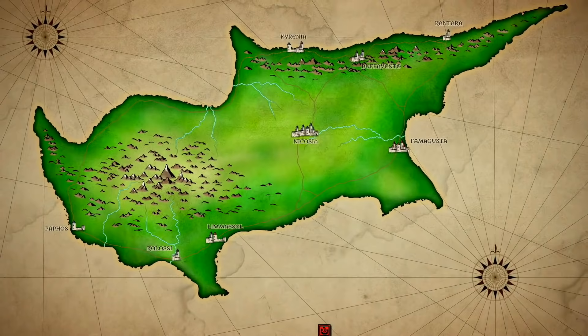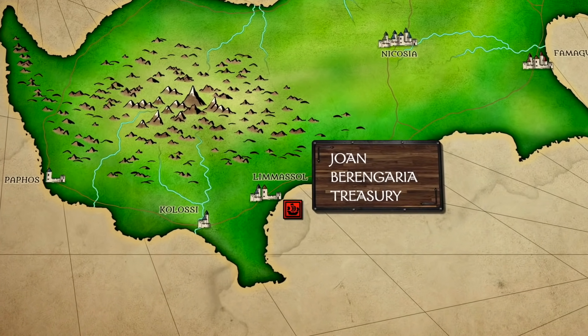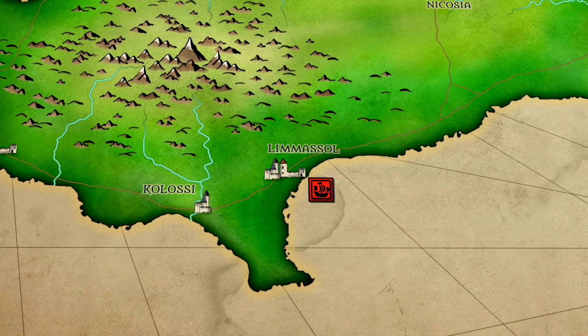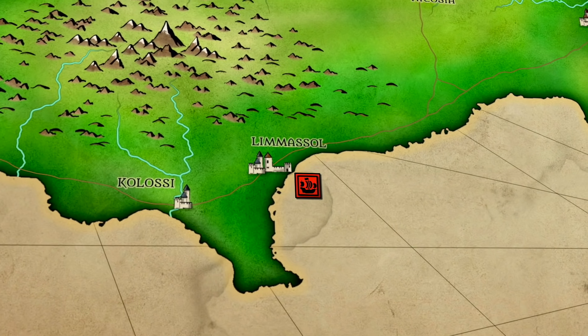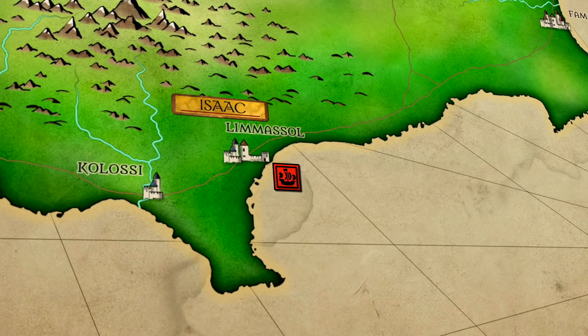Richard's fleet sailed directly into a storm. This dispersed his ships. Some were destroyed, others were able to find safe harbor. One portion of the fleet, which carried Richard's sister Joan, his fiancée Berengaria, and most of his treasury, arrived at the city of Limassol in southern Cyprus. Joan and Berengaria were treated exceptionally rudely, denied entry into the port, and were not even given fresh water. Richard's treasury was also taken. The man responsible was a Byzantine emperor named Isaac Komnenos. He would soon regret these actions.